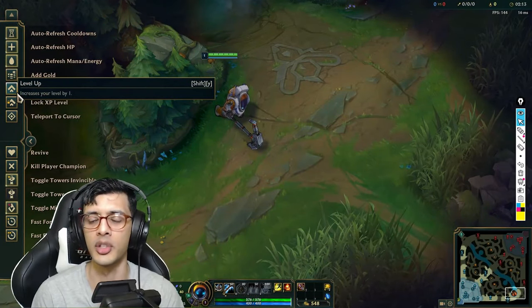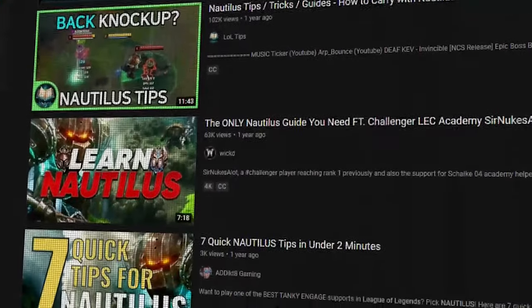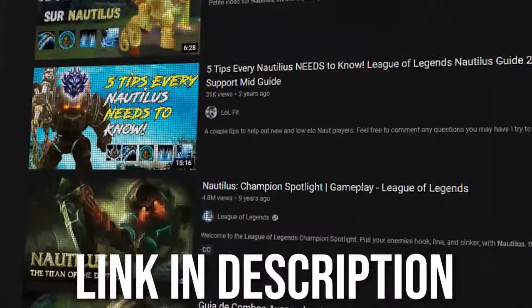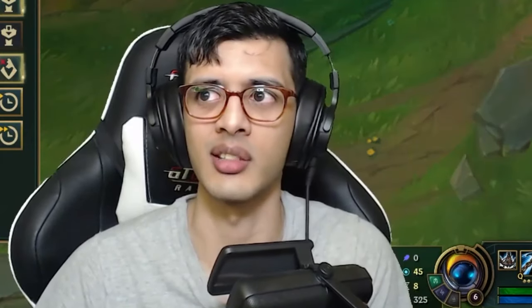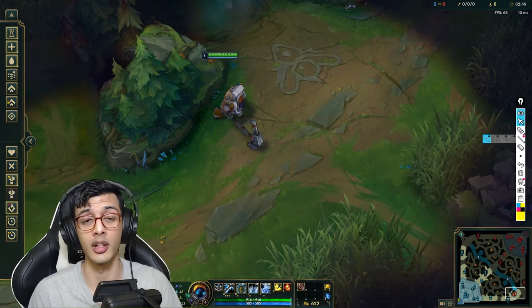We're going to go through some tips and tricks. It's not just going to be combos — there are tons of videos out there which have really good combo content and show you how to do super crazy flash Q+R tricks. You can go look at those if you want; I'll link some in the description. I'm going to give you guys tips about how you can actually improve your Nautilus play, so hopefully by the end of this video you'll be a better Nautilus player.